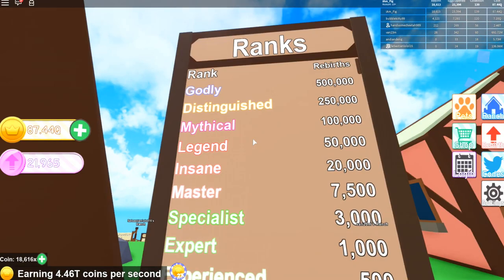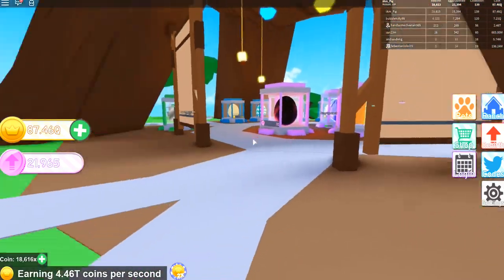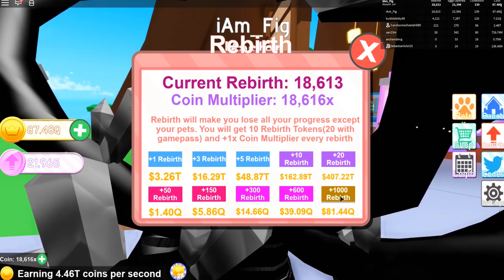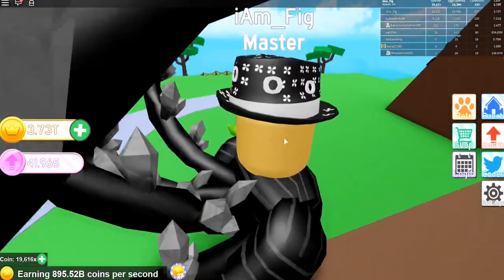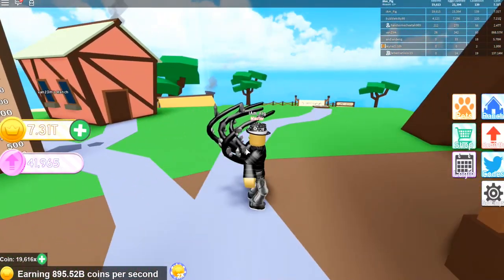They also added new ranks — there they are. 500,000 rebirths for godly. I'm actually close to the insane rank; I have 18,000 rebirths right now. Let's go ahead and rebirth — I'm going to get 1,000 rebirths since I have 87 quadrillion coins. There we go — I now have 19,000 rebirths, pretty close to that insane rank.